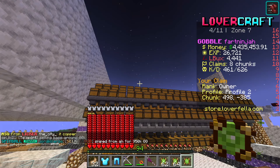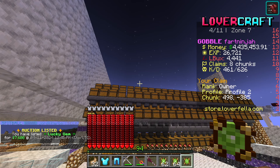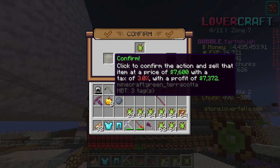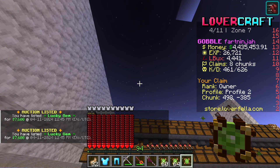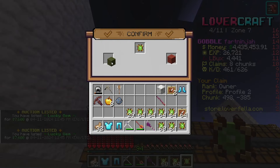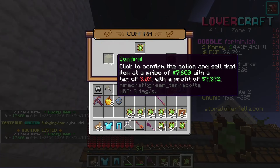Now we just need to spam-list these. My desk is really quiet — much better, sorry about that. Let's just spam-upload them; they're cheap so people should hopefully buy them. I mean, they're decent L gems, not the most expensive of all, but we'll sell a stack for like 500–600k.